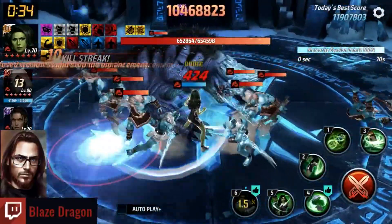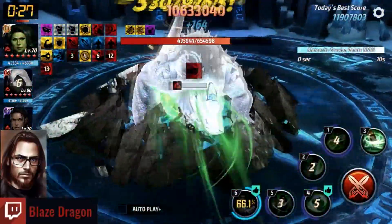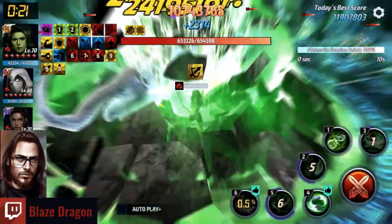As soon as he's targetable — three, punch, two, five, four. One, two — there's the punch. Three, there's the punch, two, five, six. Swap back to Moon Knight as soon as possible. Three, four, five, seven. Jump in the air, two, six. Wait for two to be on cooldown, two, one, three, four, five. Jump in the air, two, one. Should get enough time for one more rotation — three, four, five, seven.